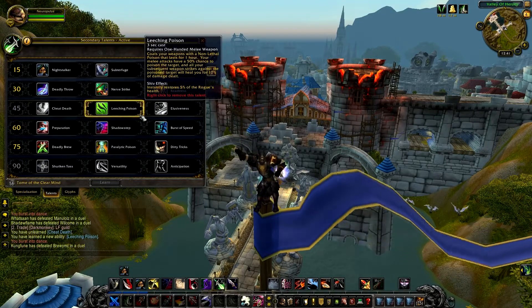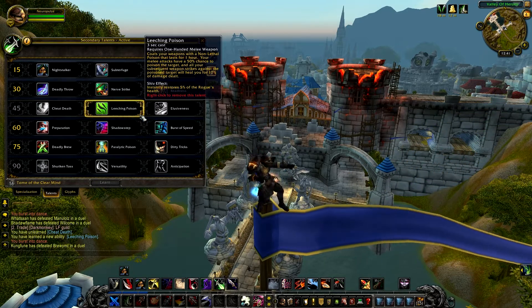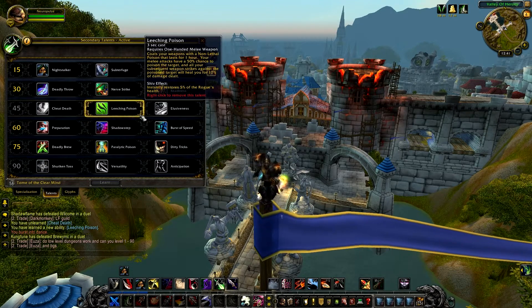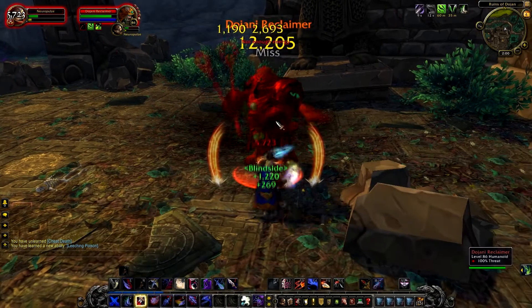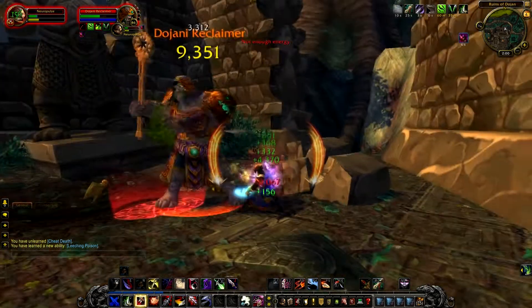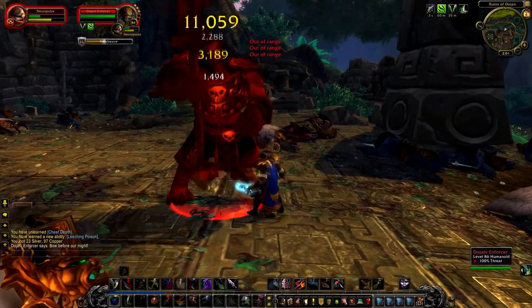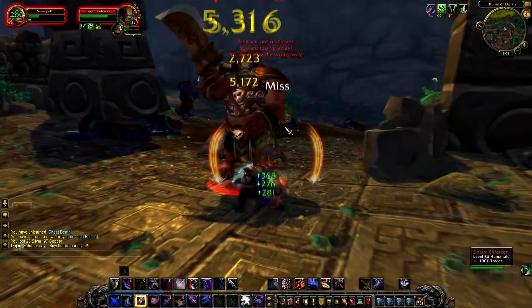Leeching Poison: coats your weapon with a non-lethal poison that lasts for 1 hour. Your melee attacks have a 50% chance to poison the target, and all subsequent weapon strikes against the poisoned target will heal you for 10% of damage dealt. This is a powerful talent because all the damage you deal is converted into HP. On top of your Recuperate ability, you have another healing source that gives you HP back when you do damage — the more damage you deal, the more HP you get back.